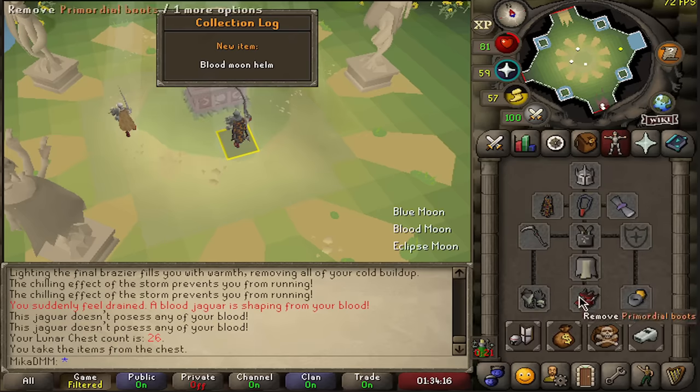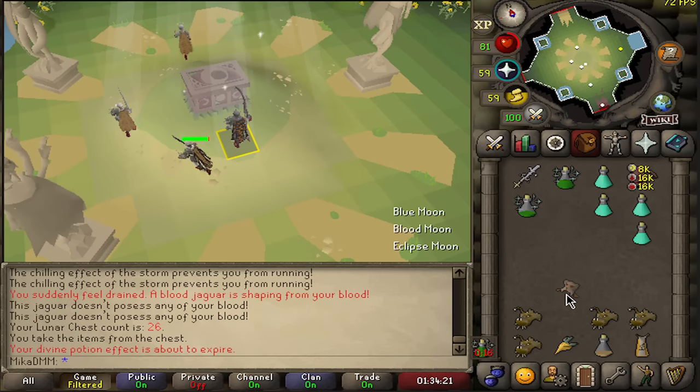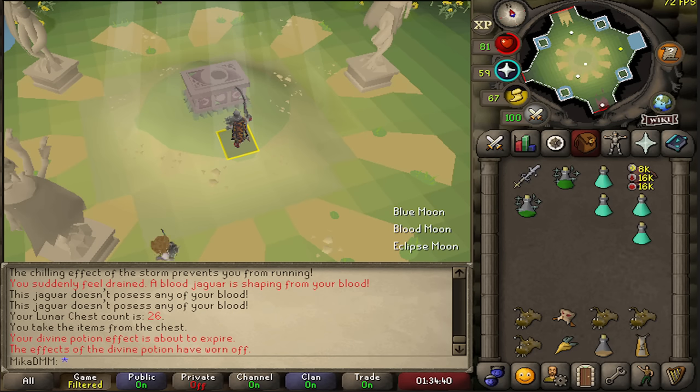Looks like all the items are about 1 to 3 mil range. Blood Moon Helm requires 75 strength and 50 defense to equip. When worn with all the other pieces, the player gains a Blood Rager set effect where the Dual Makuhuitl has a 33% chance to hit one tick sooner. And when you spec with that weapon, it guarantees that effect. I don't know how good that is, to be honest.